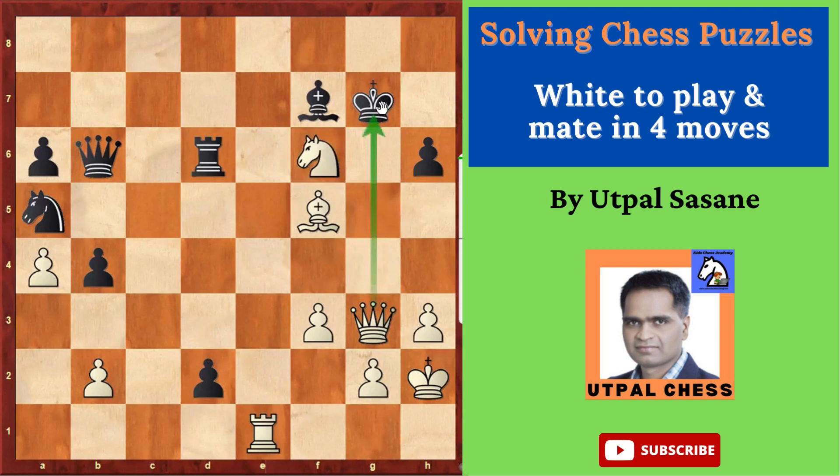The king has some choices. The king can capture the knight or has to block it. If you go on this side or that side, there are problems. So we will look at the best one first, which is King captures F6.